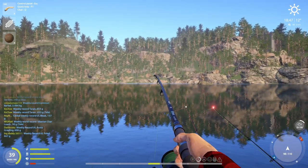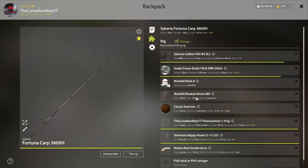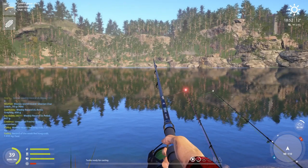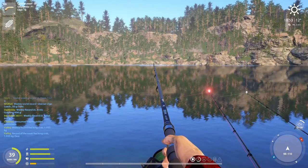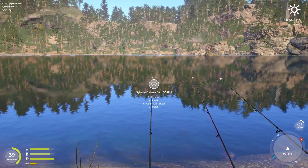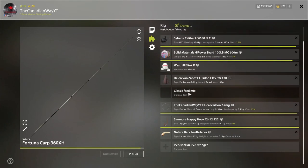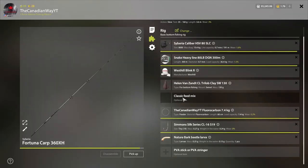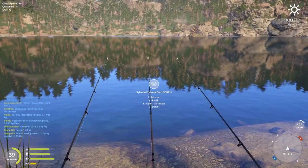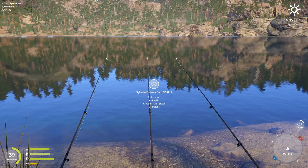If the roach mix isn't working well and you're consistently only getting roaches, take the ground bait off and switch to just a plain weight — that's what we're going to do now. A lot of fish do like roach mix and crucian mix, but sometimes you'll just get roaches. If that happens, switch out to just weights with no feeder cages to see if it turns your luck around. Now let's see if we can get more variety — I'm showing beginner players how to switch up the bite rate.